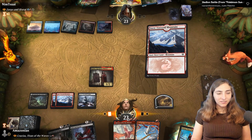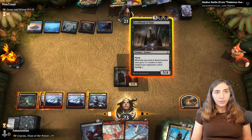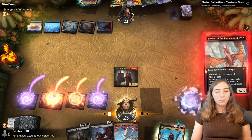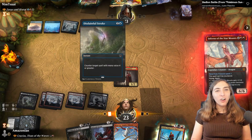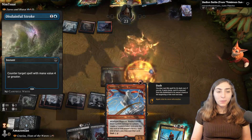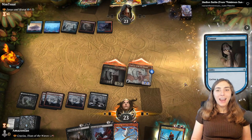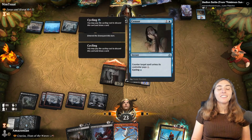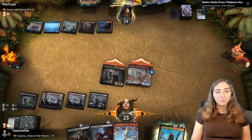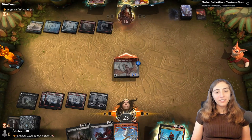I want to be aggressive. Inferno of the Star Mounts — we know they have a Disdainful Stroke that can counter this and a Lightning Bolt that can kill it. But what we've got is a big dragon, hopefully not a dead dragon. They had a sensor asking if I'm going to tap out — and I go in, heading for seven in the air.